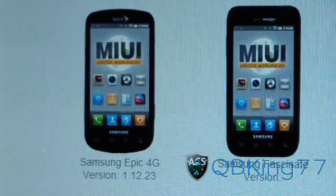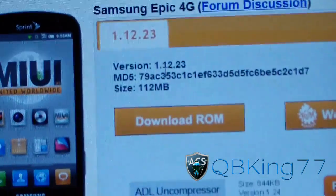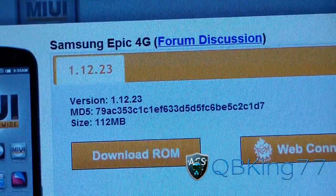As you can see, it's right there — it's officially supported. Click on it and you get the download right there. Click download ROM. The only thing that doesn't work is WiMAX, so keep that in mind: it does not have 4G working yet. I'll keep you updated if 4G starts working.